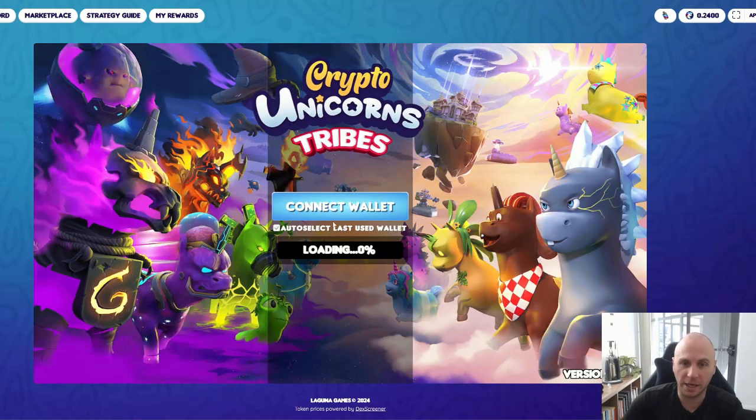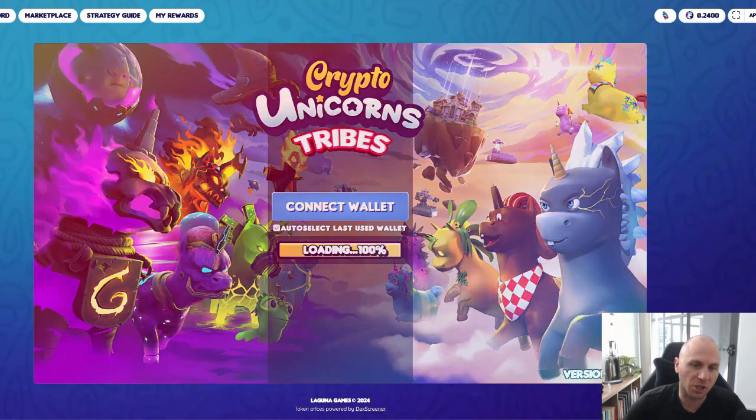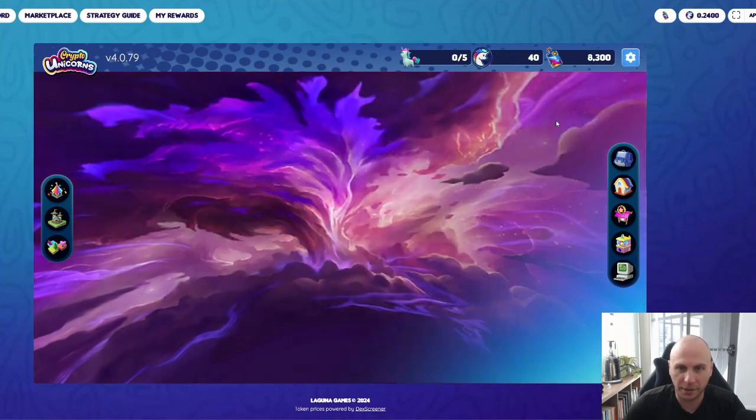Proceed to click on that, and it's going to commence loading up CryptoUnicorns. Give that a few seconds while we wait for it to load. Once it has loaded up, we're going to click Connect Wallet. You will then choose a wallet of your choice. I've already connected my account, so that was fairly quick. We're going to sign the transaction.